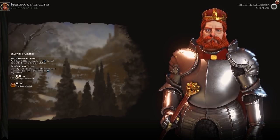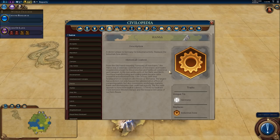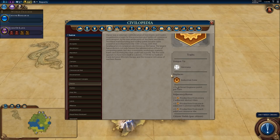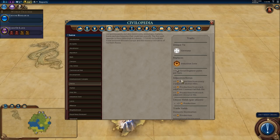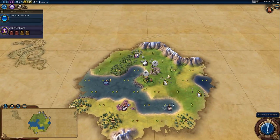We also get the U-boat which is pretty much ignorable, and we get the Hansa which is an amazing district because it is a half price industrial zone that gets two production from adjacent commercial hubs and plus one from all resources, which is amazing. But it doesn't get the adjacency from mines which means mines are kind of less important as Germany. It also gets the standard district adjacency bonuses. It's a really, really cool district.